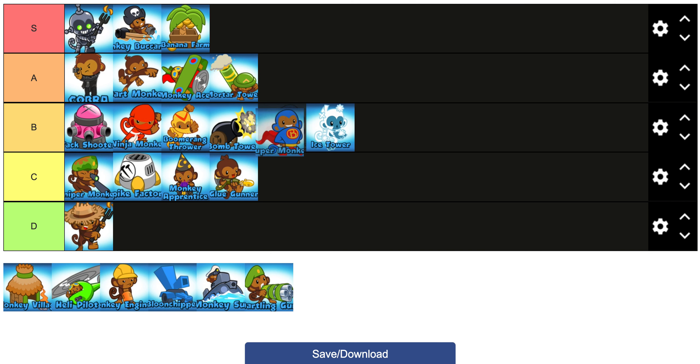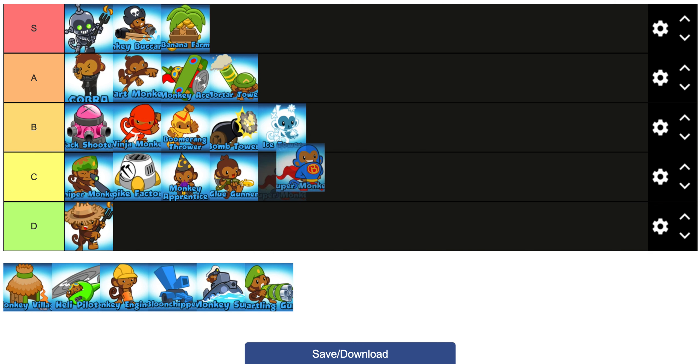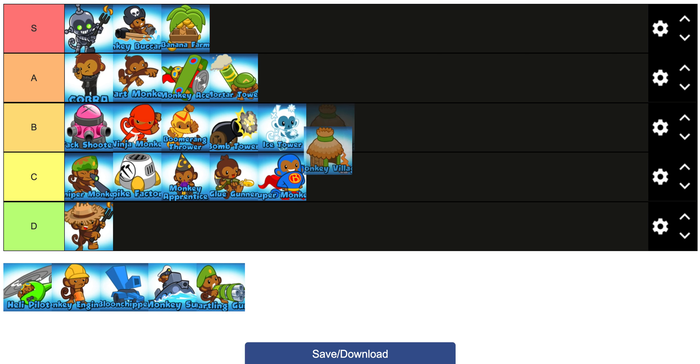Super Monkey I'm going to put in C tier, not D tier, because he actually does some stuff late game. Sun God is pretty cost effective late game — if you can get like 10 of those on the screen you're going to be defending pretty well. He also has the Tech Terror ability that does a lot of damage. I may have some bias here because I love the Super Monkey, but yeah, C tier.